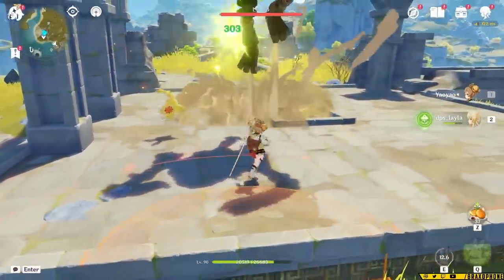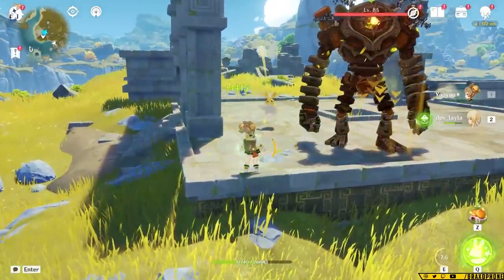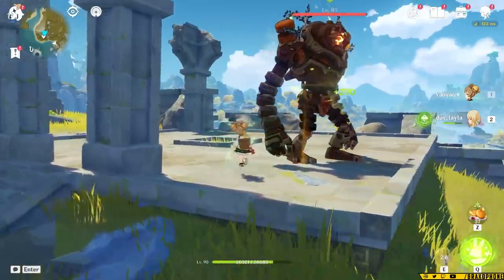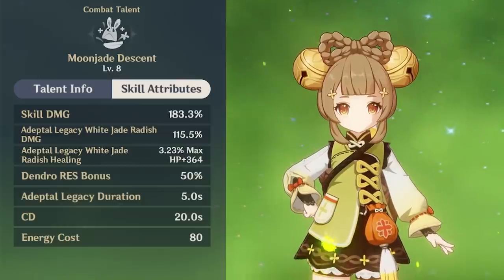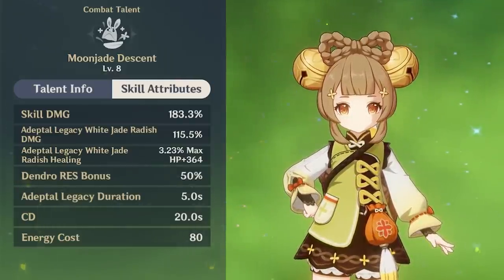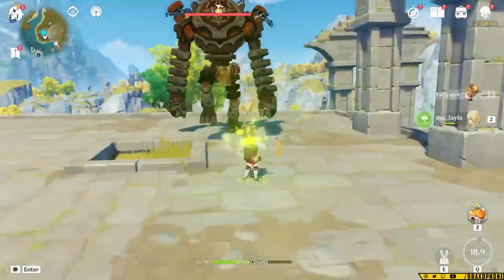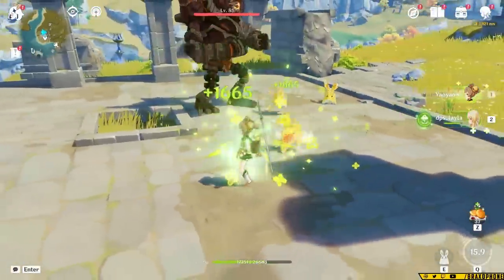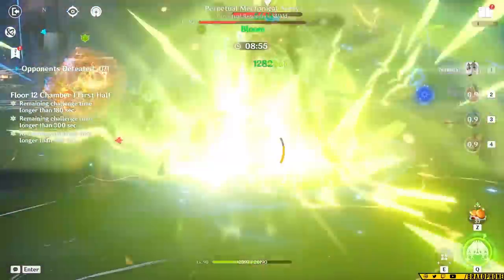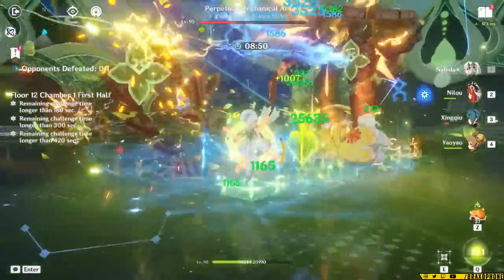Yao Yao also generates 1 Dendro particle per hit with her skill, with a small pause every 3 hits or so where no particle is generated. Particles are super important because she is going to need a lot of energy to use her elemental burst. Her burst costs 80 energy and has about a 20-second cooldown. It throws out up to 3 rabbits that deal Dendro damage and heal your whole team — sort of like a burst heal. The healing that hits your entire team during her burst is very strong, and makes her a super reliable Dendro healer if you can manage to get her burst up.